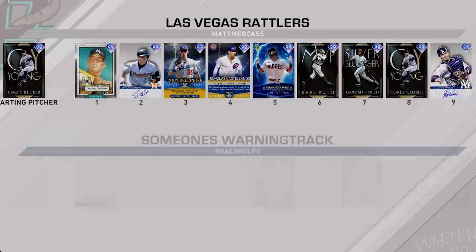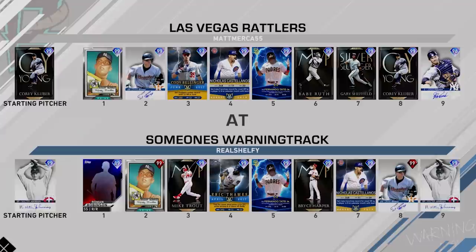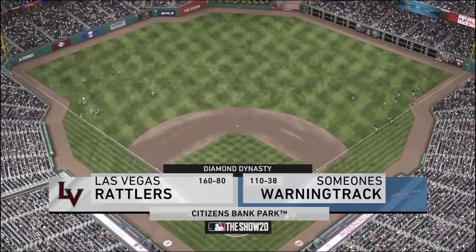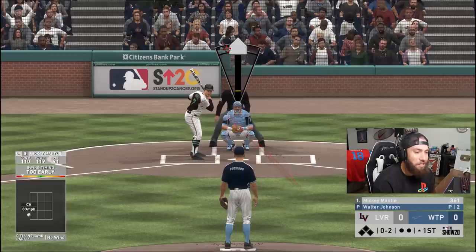We are gonna be the home team and I'm pitching Walter Johnson. The opponent's got Corey Kluber — we're back on a Kluber ranked seasons matchup. I like his team; I'm surprised he doesn't have anyone prestige. He's got Babe Ruth. Posada down there batting ninth with the pitcher in the eight hole — strategic. He has a 160 and 80 record; solid, this is gonna be a tough one.